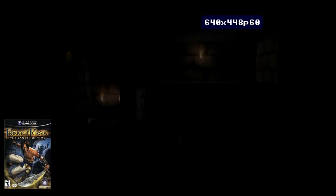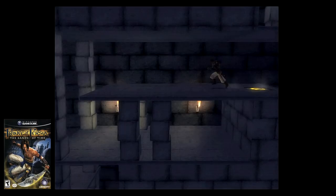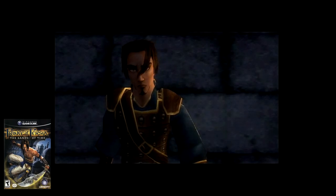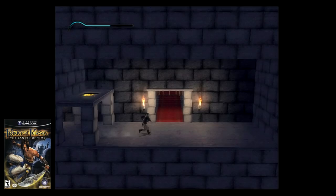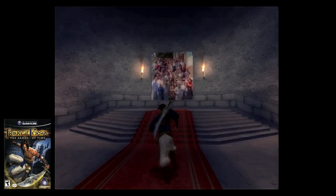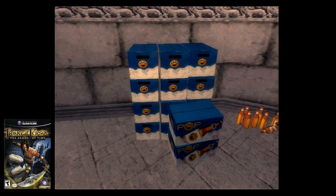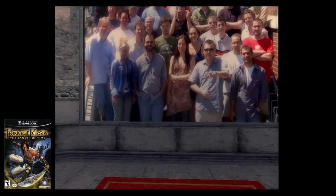Doing so will teleport you to the original Prince of Persia game, but with the Sands of Time graphics. It's only the first level, but this is still such an amazing nod. When you reach the end of the level, you will enter a room with an image of all the developers behind the game, as well as some Prince of Persia branded beverages. This is still such an awesome Easter egg that I rank as one of the best on the GameCube.